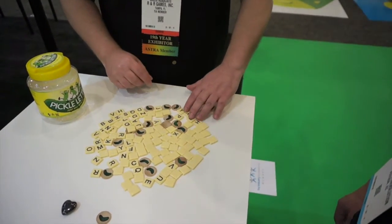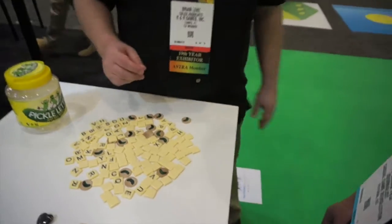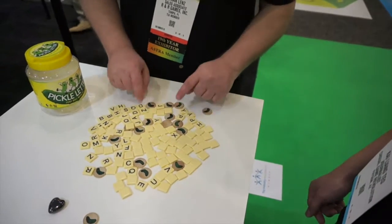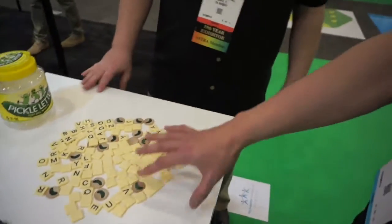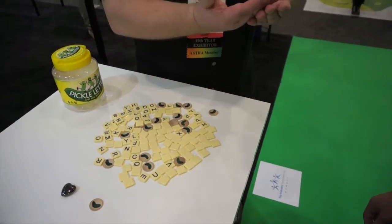Points are earned based on how many tiles you have. When a round is done, you flip up 10 more tiles — so it's not instantly that you have everything, you can't see everything. That's what creates the round-after-round play until you've eliminated all the tiles that you can match up.